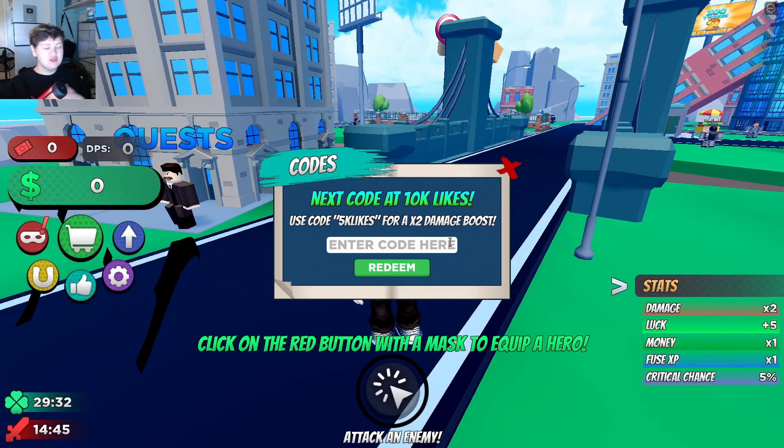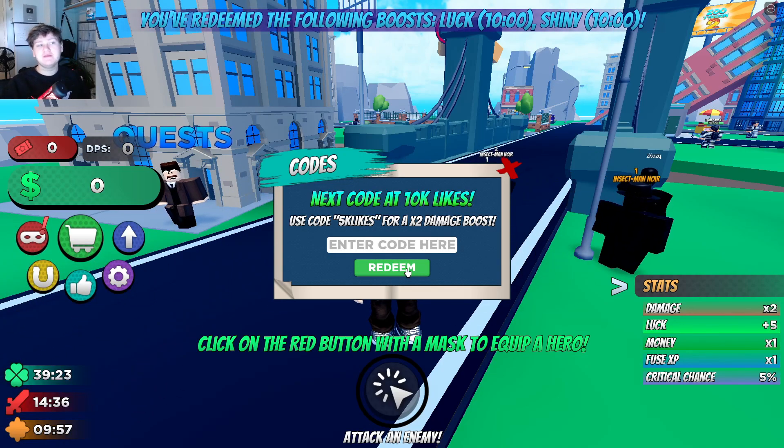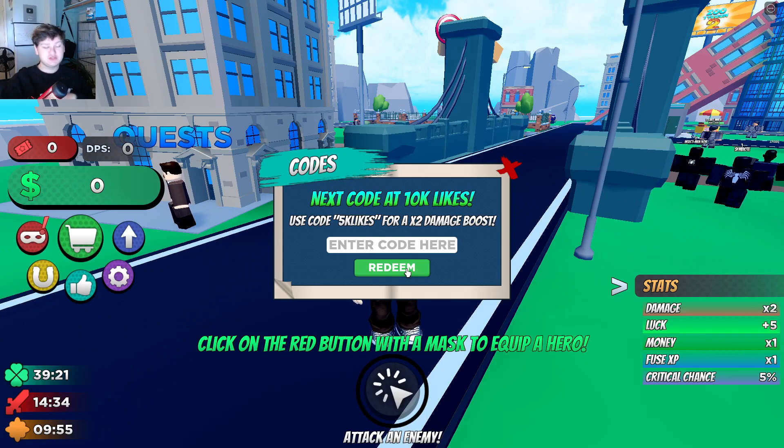The final code, and actually the newest code in this game, is 'Drkurosite' — just like this. Once we enter that and click enter, this one's going to give us a luck boost for 10 minutes and a shiny boost for 10 minutes, which is super cool.